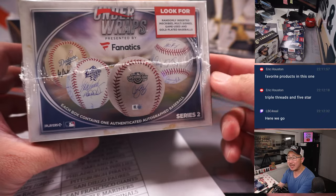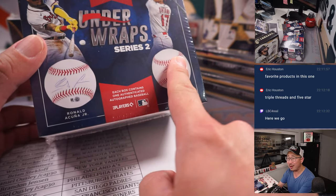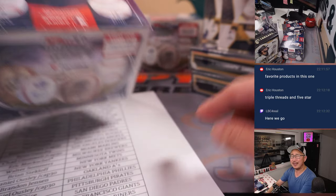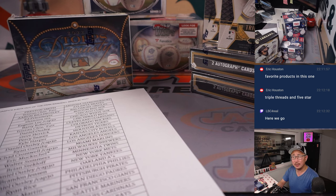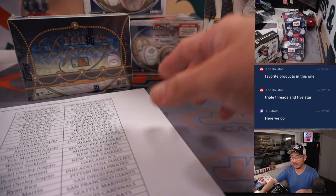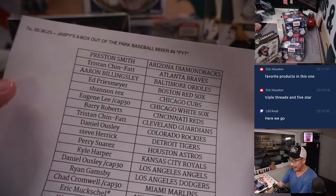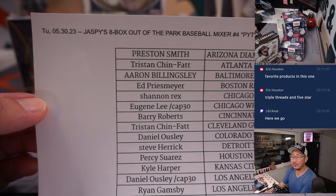Sometimes there's a dual auto — I think I saw a dual auto of some old school pitchers, like Steve Carlton and someone else. They were once teammates, but they specifically inscribed their Cy Young years, which were different years when they were not teammates. So I ran a randomizer there. If it didn't have those inscriptions, I would probably just give it to the teams they both played on together. Pretty rare, but I just want to put that out there.